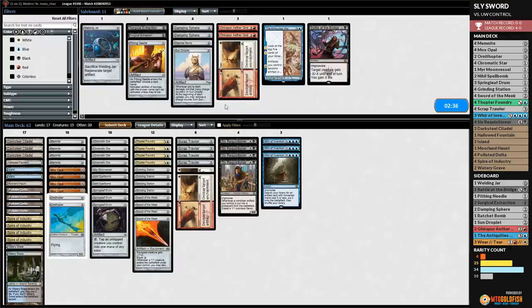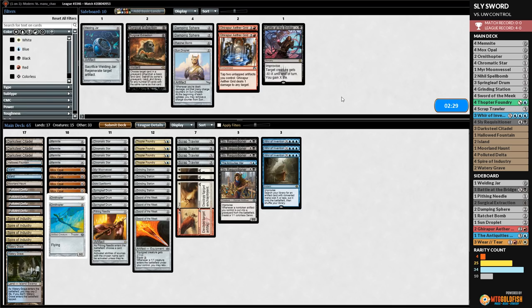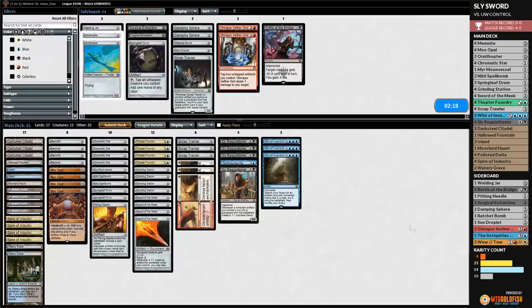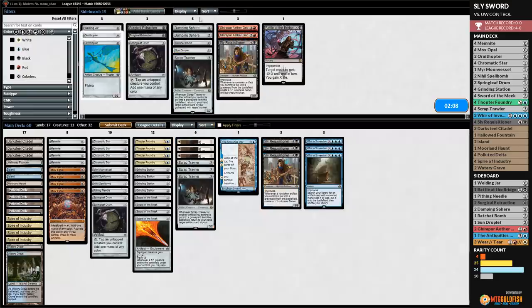Sideboard for the final game: Wear/Tear comes in — number one priority. Antiquities War also seems good. Maybe Pithing Needle. We go down two Ornithopters, one Springleaf Drum, one Scrap Trawler, and one Sly Requisitioner. We need to win one of these two games to finish with a 5-0.